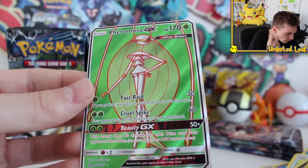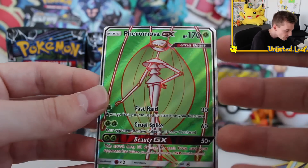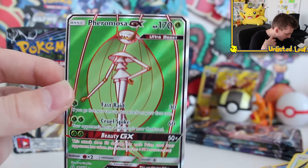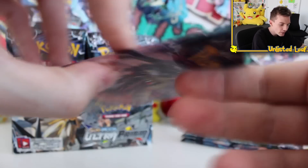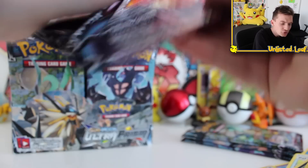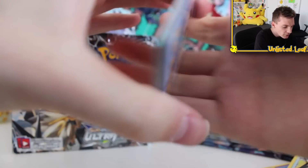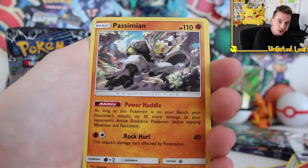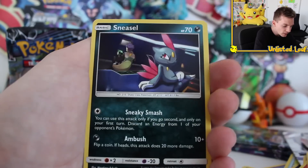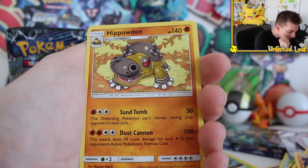I think what they did is they combined the gold card Japanese set into Ultra Sun Ultra Moon, because we've got so many of these in Japanese — this full art card, I think I've got five of them. Does that mean the ratios are absolutely crazy, or have we just pulled the best booster packs ever? Two full art cards in the very first box! We've got four more boosters to go — do you reckon we could do something crazy? This could be the best booster box opening I've done on the channel in a while.